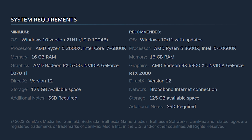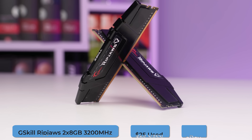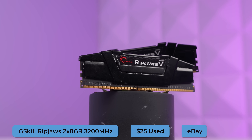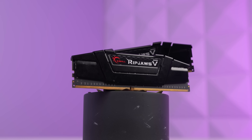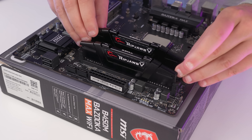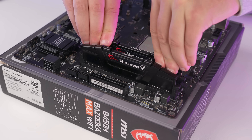The spec sheet also recommends 16 gigabytes of RAM, and I picked up this G-Skill Ripjaws 2x8 gigabyte 3200MHz kit for a pretty solid deal of $25 used on eBay. I haven't bought used RAM in a while now because the price of new DDR4 is so cheap, but this did help us save like $10 or $15 and it worked perfectly fine, so that was definitely a win.